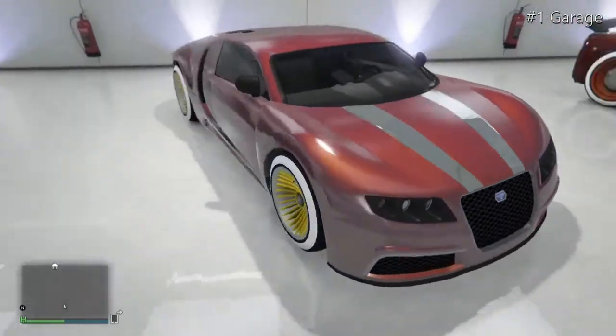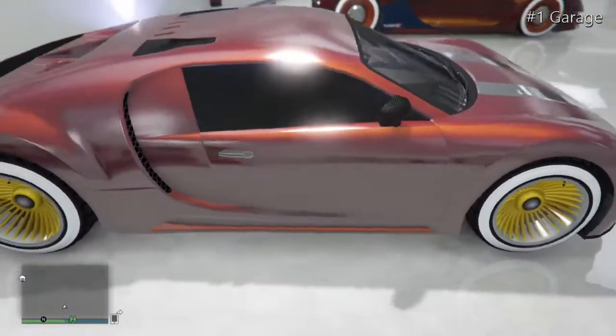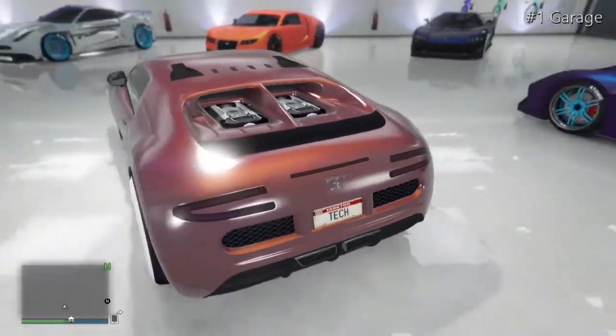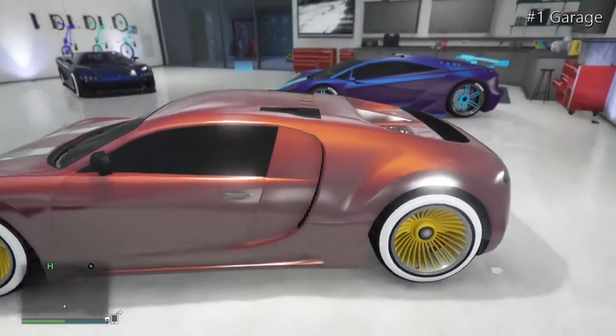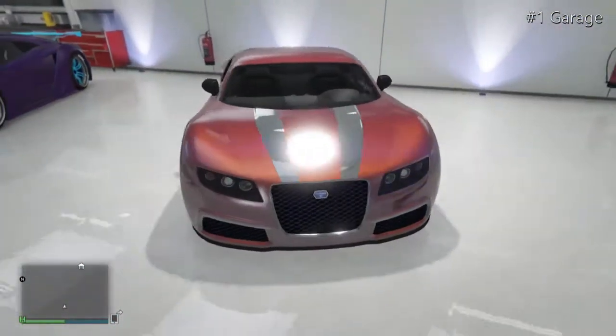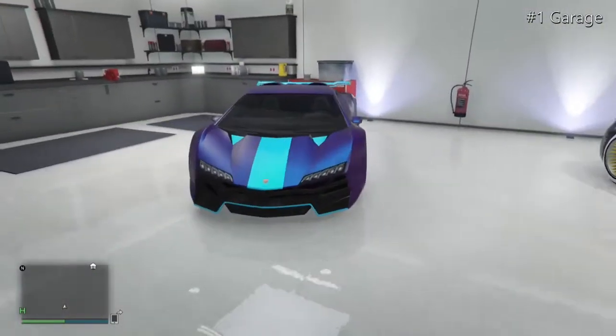Now moving on to my second Adder, which has a red primary colour and a race yellow pearlescent with a chrome secondary, some nice yellow rims, and a North Yankton plate. Another great car — I love this one.